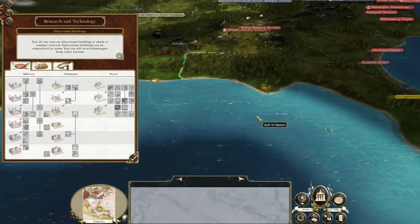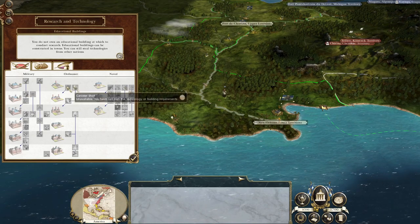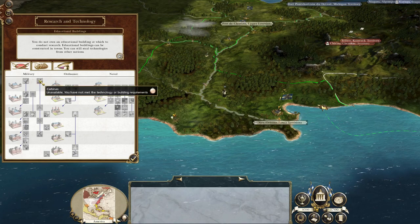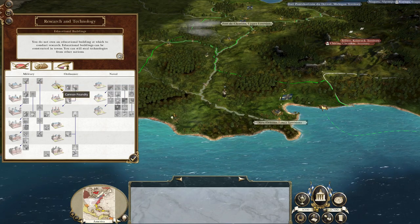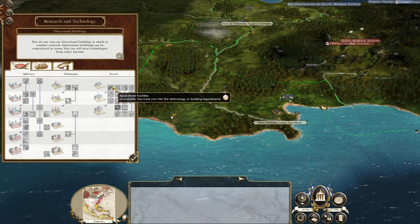That means you can't research these things, because even with the most bare-bones military technologies you need an army encampment to kick off your military techs, you need a cannon foundry to kick off your artillery techs, and an admiralty to kick off your naval techs.